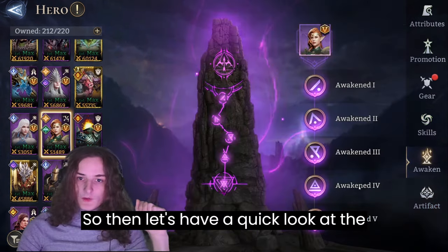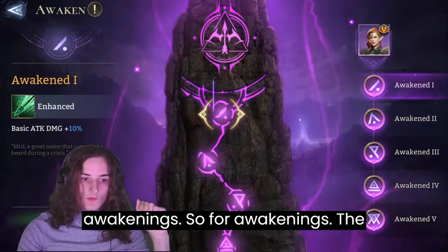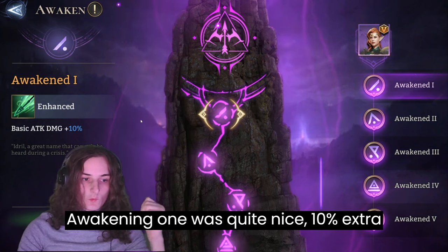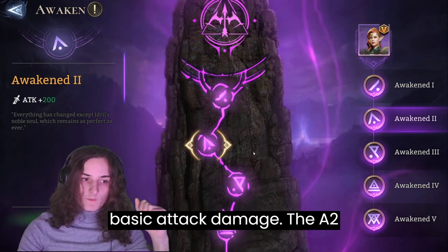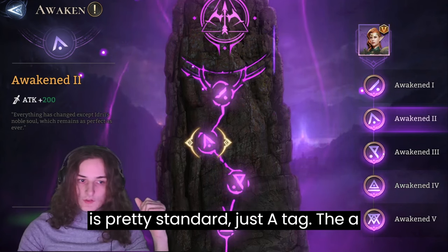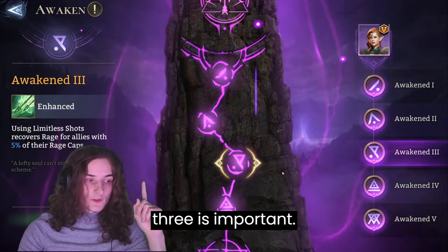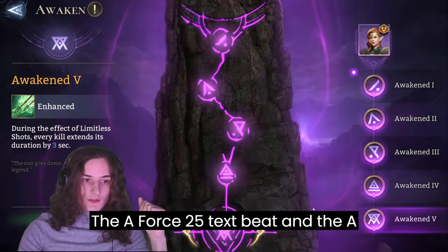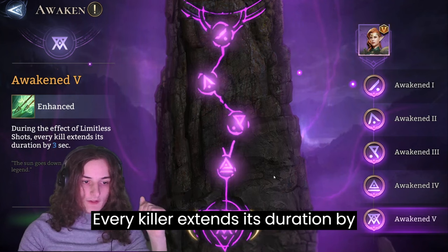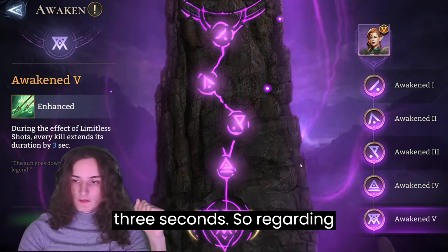Let's have a quick look at the awakenings. Awakening 1 is quite nice — 10% extra basic attack damage. A2 is pretty standard, just attack. A3 is important. A4 is 25% attack speed, and A5 is: during the effect of Limitless Shots, every kill extends its duration by three seconds.